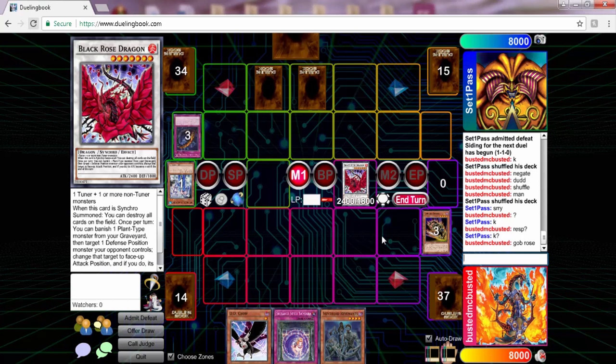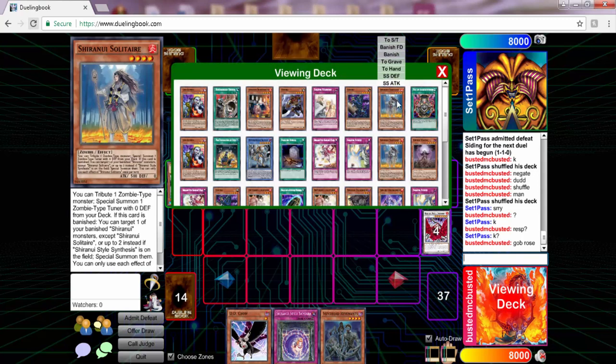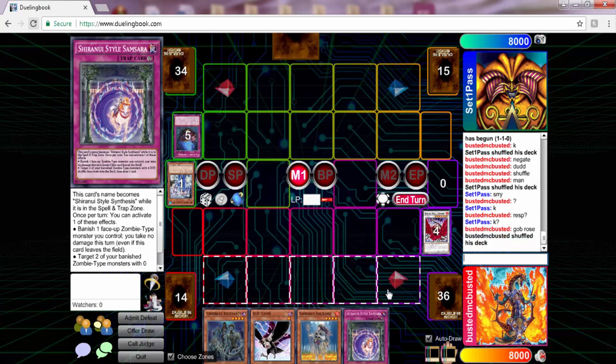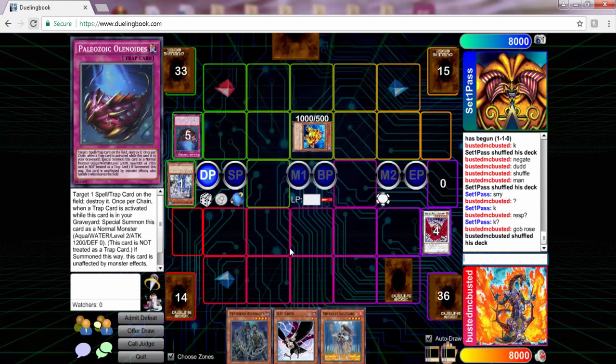We blow up three cards and get to search with Goblin Zombie - so we're just plus three on him. And we have DD Crow in hand just in case of a Swap Frog, or if he draws into a trap, we can DD Crow one of his Paleozoic cards. That's just pretty good - I feel like we're in good hands.